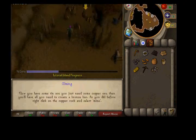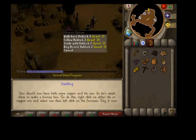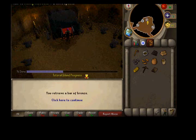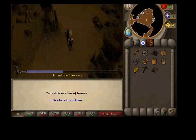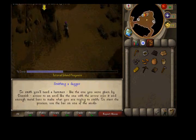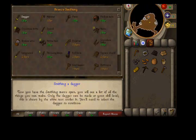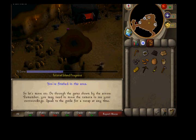Then you go and mine another one which is over here. I'm still not mining the right way, not sure why. Then you use the ore on the furnace and you make a bar. You talk to him again and then he wants to know what type of weapon you can make. He gives you a hammer and you click on the bar with the hammer. Smith it, put on the dagger, and go through the next gate.